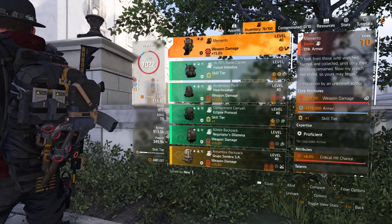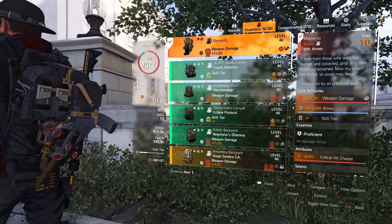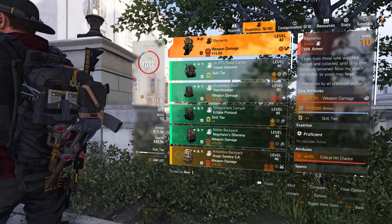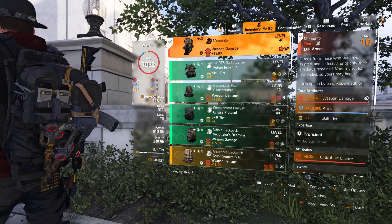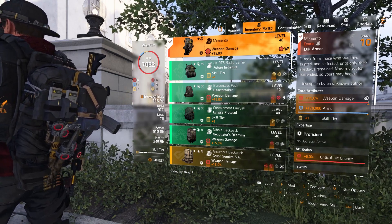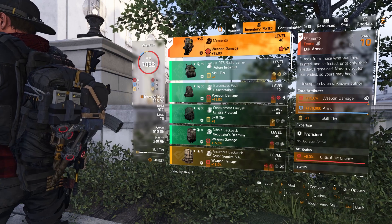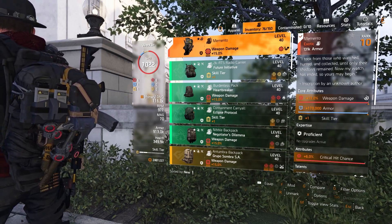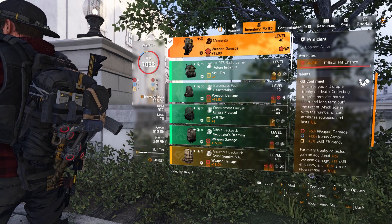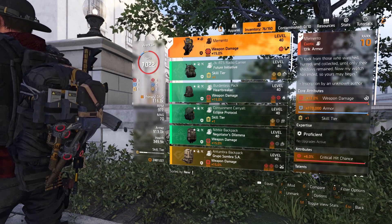For the backpack, I am using Memento. For obvious reasons, it's presently the best-in-slot backpack — it gives you a bunch of weapon damage, armor, and skill efficiency. You could use another backpack, maybe Grupo or Ceska with Vigilance, but that's only going to give you 25% weapon damage and only if you are not getting hit. With Memento, not only do you get 30% weapon damage on full stacks, but also armor and 3% armor regen along with a bunch of skill efficiency. So there's no other reason to skip this backpack, especially for this build because it fits right in.